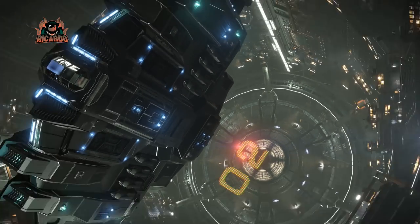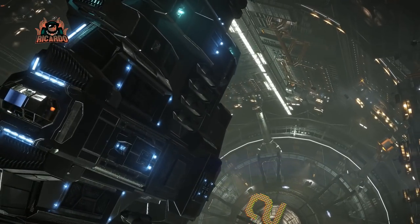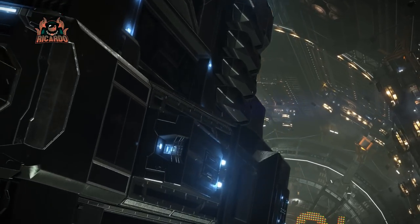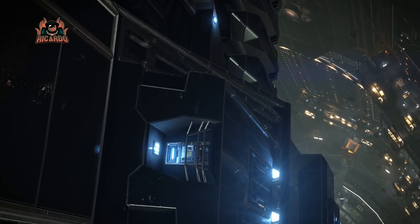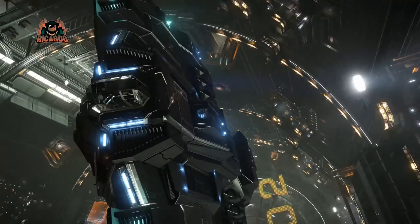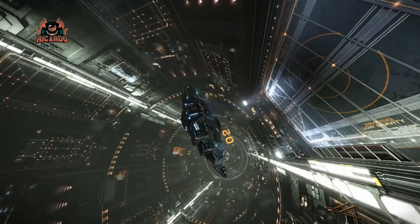Underneath the ship you've also got pods — whether that's for missiles or additional payload or just an aesthetic, I don't know. And a door — there's a door at the bottom. What's that door used for? I can't wait for the space legs — we want to be walking around our ship.